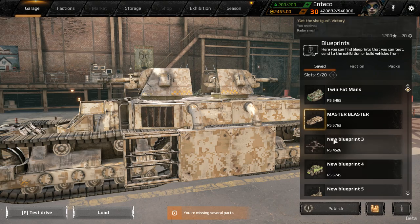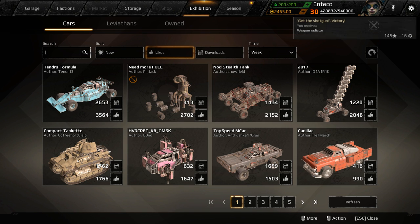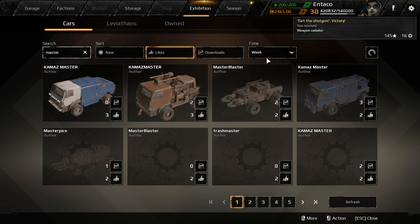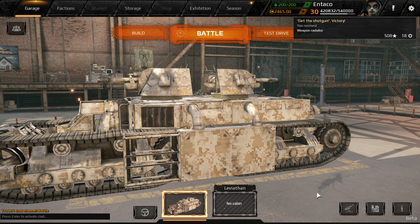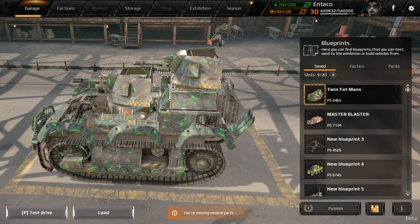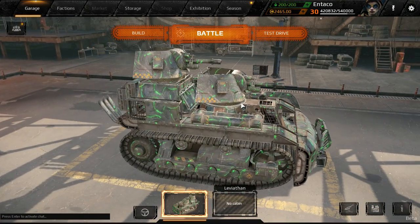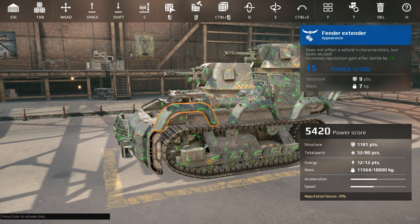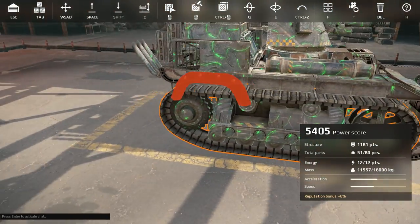I do have another Fat Man build that I thought we would check out. It's called Master Blaster, made by Pink Amina Pony. I do have another Fat Man build loaded up — this is one that was in the Exhibition. The only difference is I've used this build in the past; it's lower power score and really compact. I'd be interested in seeing how good this thing is. Looks like we have a couple things here that are missing — I don't have all of the parts.